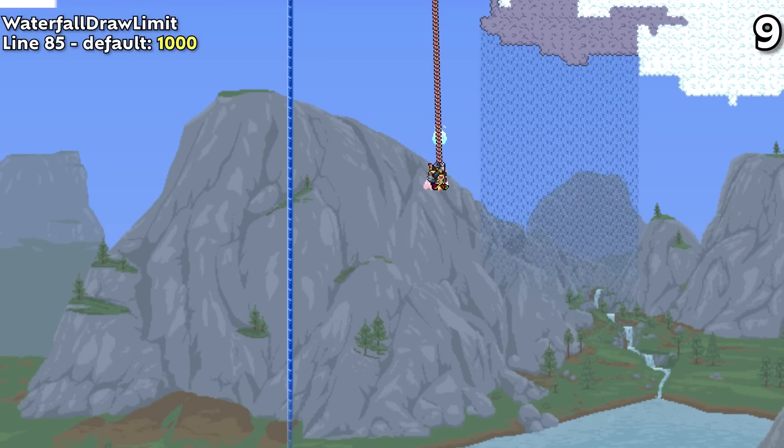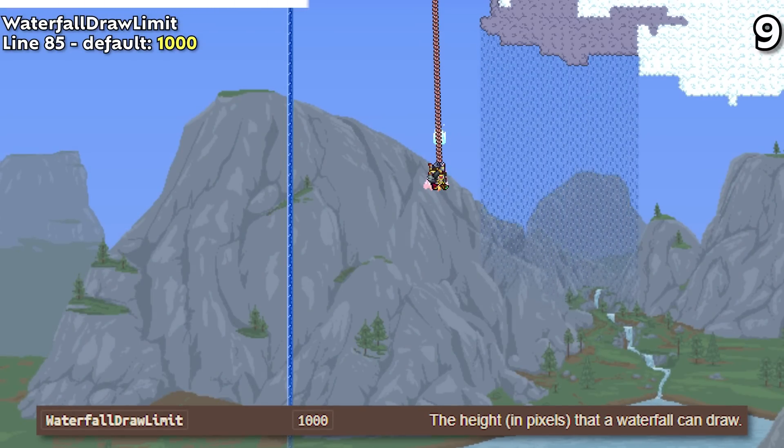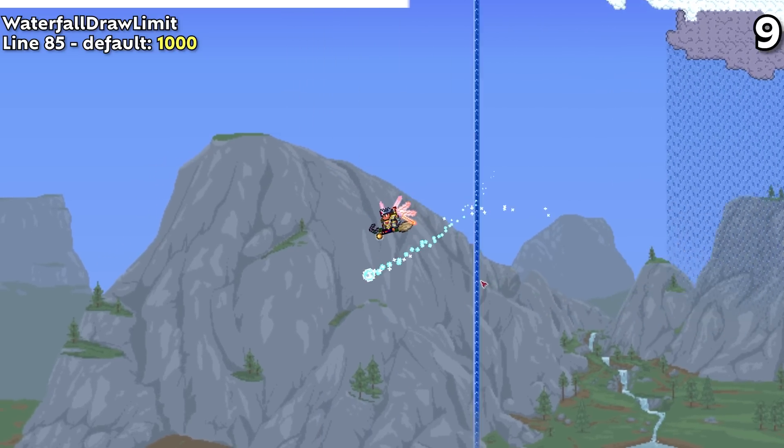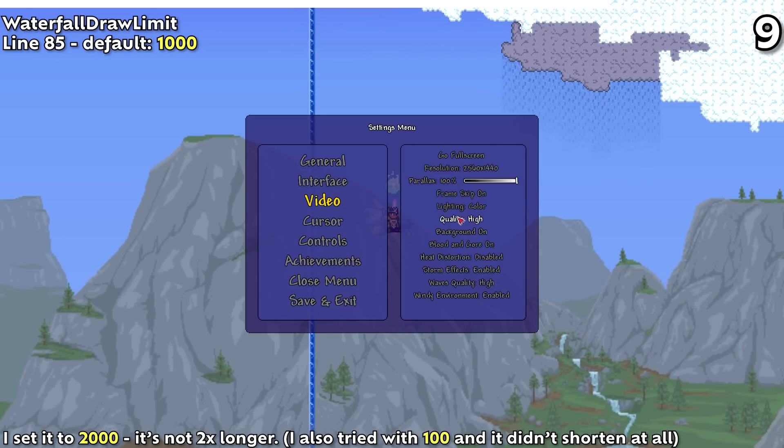All the way down in line 85, Waterfall Draw Limit is originally said to be the height in pixels that a waterfall can draw. Much like World Evil Unlocked, this doesn't seem to do anything, as the waterfall draw height seems to be handled by the game's quality setting. Not sure if this is a remnant of something, but it just seems to not work.